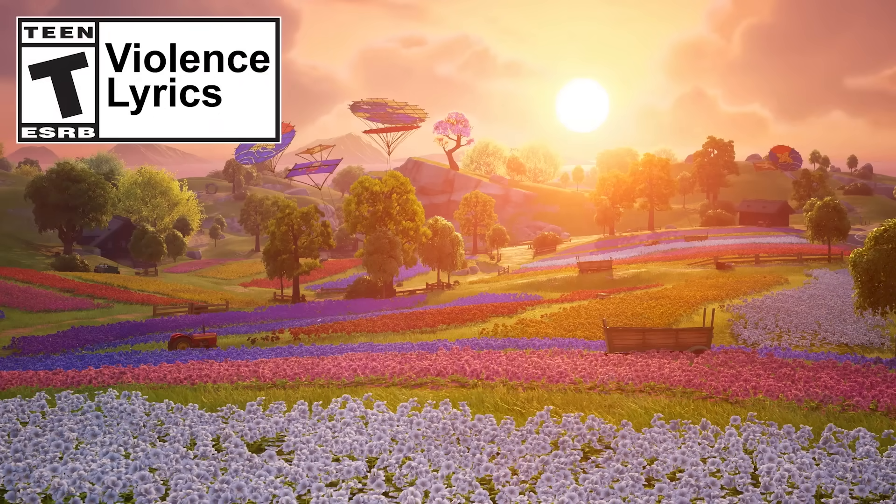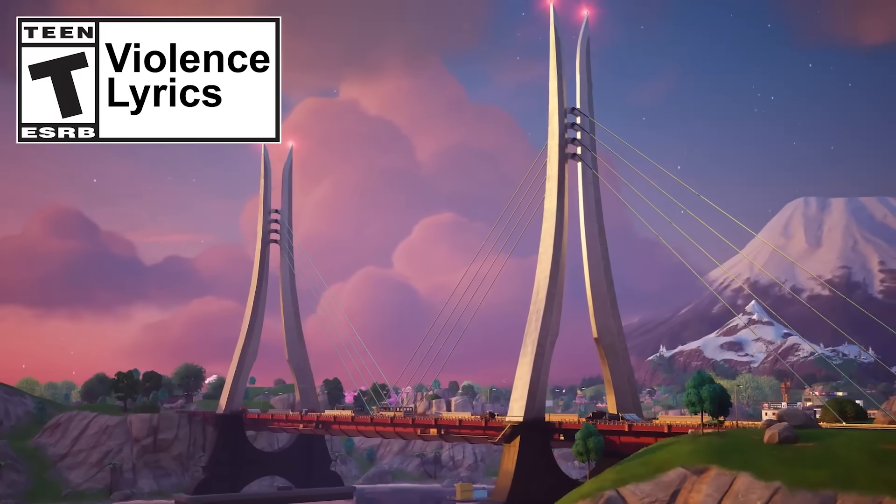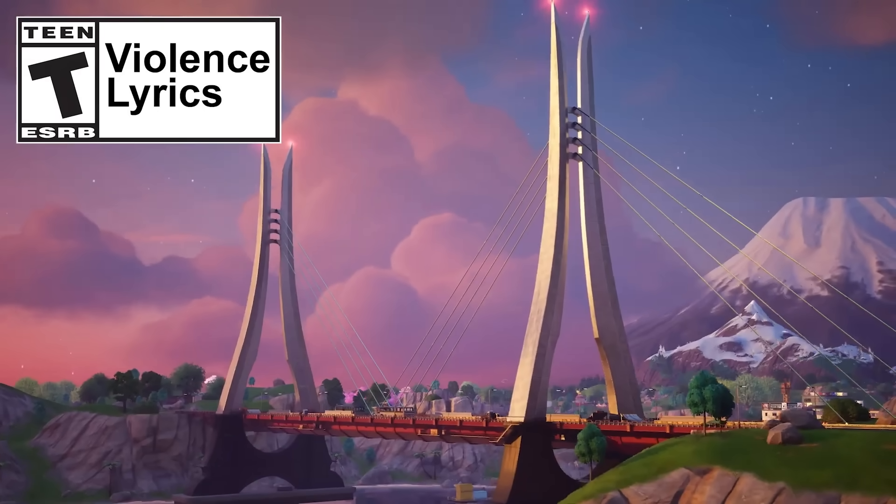We've got a beautiful display for the opening scene - absolutely gorgeous background scenery that reminds me of Chapter 4 in terms of the color scheme. You can see a tractor and things in the sky that almost look like kites, plus some cherry blossom trees in the background. Then we get a nice view of a snowy biome with a mountain on the top right, a huge futuristic-looking bridge, and everything looks mountainous.